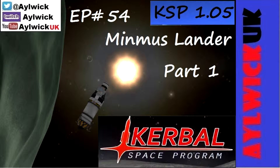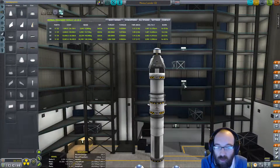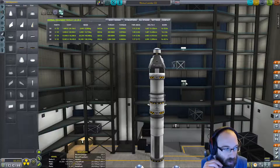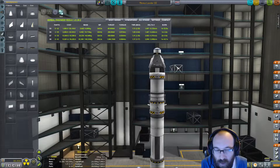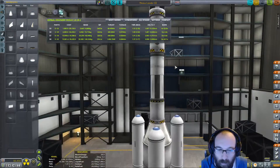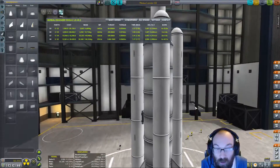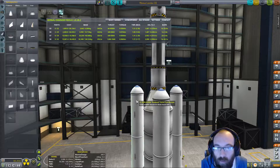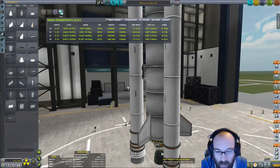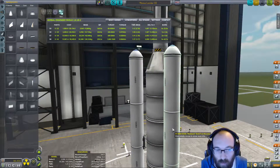Welcome back to Kerbal Space Programme. We're going back to Minmus. If you remember in the last few episodes, that didn't go too well. However, we've changed the rocket a bit. We've added this — I'm hoping this is overkill. So we've got our main rocket in the middle there, a skipper, and three massive SRBs.